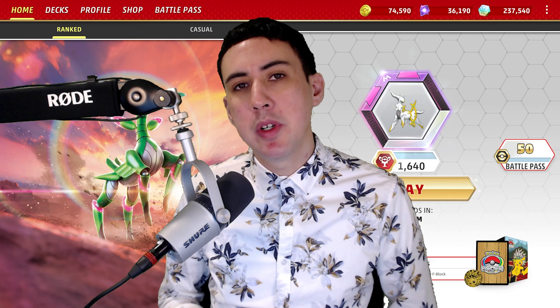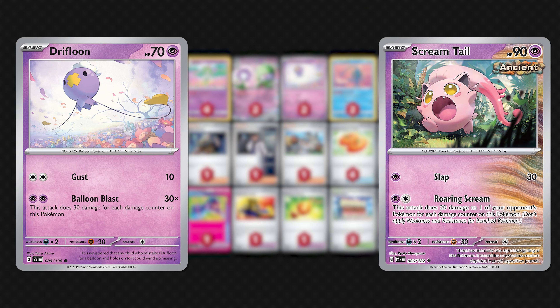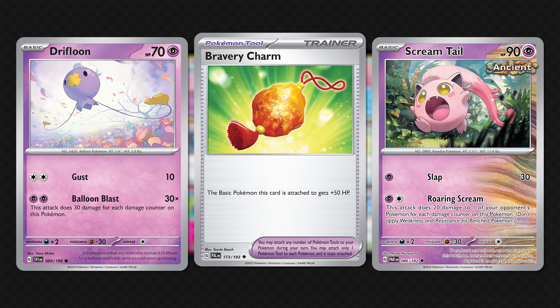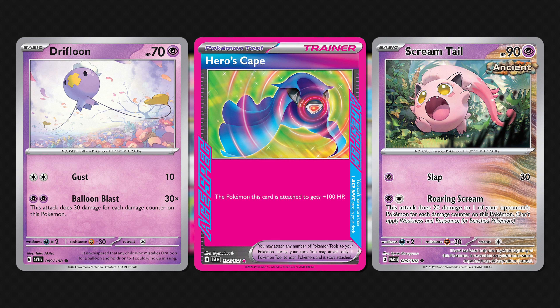This deck hangs onto its previous identity. You spend the game presenting single-prized Pokemon such as Drifloon and Screamtail. You attach HP-boosting tools to give them more HP and allow for more damage counters to be placed on them, thereby extending their ability to knock out Pokemon with higher and higher amounts of HP, threatening even the likes of Charizard EX.